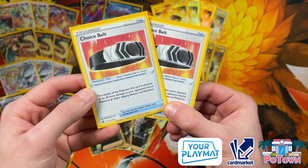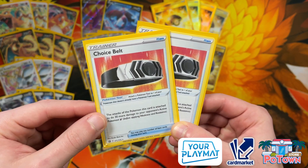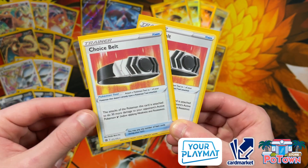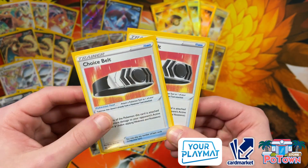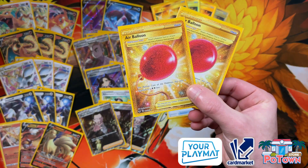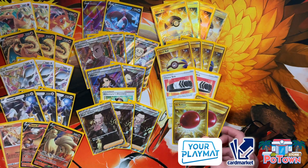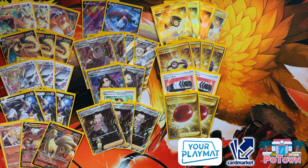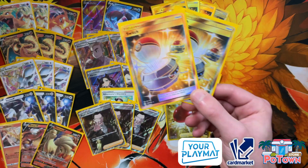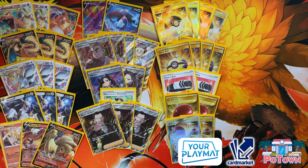Two copies of Choice Belt — remember Choice Band from Guardians Rising? Well, Choice Belt lets you deal 30 more damage to your opponent's V Pokémon. It's like Choice Band for GX Pokémon but for V Pokémon, and that helps with the damage numbers quite a bit. To have some retreat options, there are two copies of Air Balloon — most of our Pokémon have a retreat cost of two, except Entei, which could get stuck. There are also two copies of Switch to get Arceus V-Star into the active position as quickly as possible.